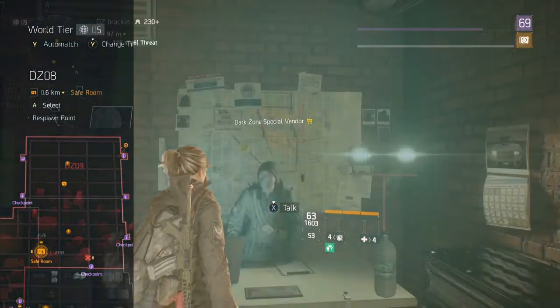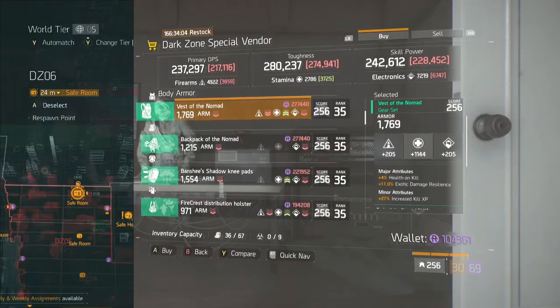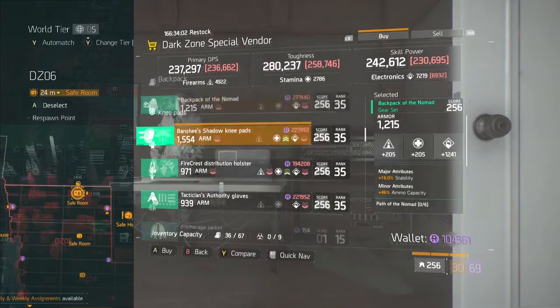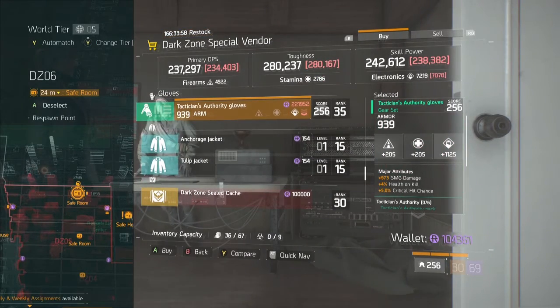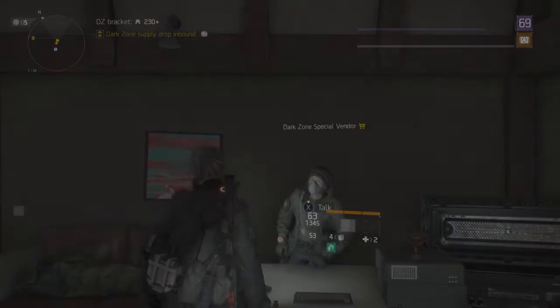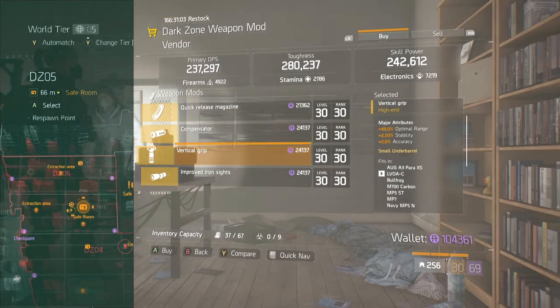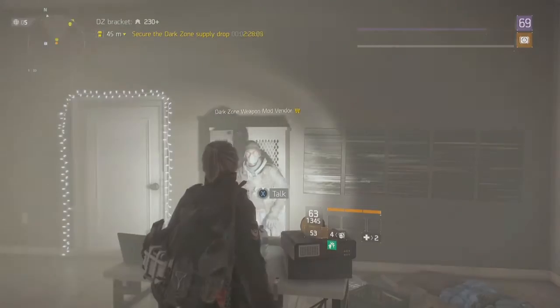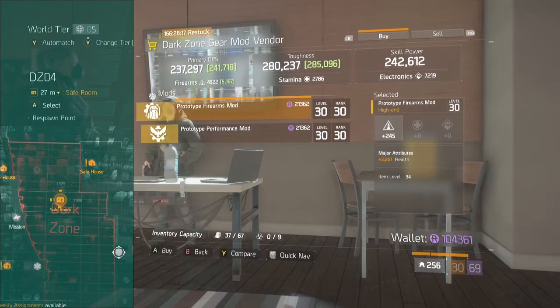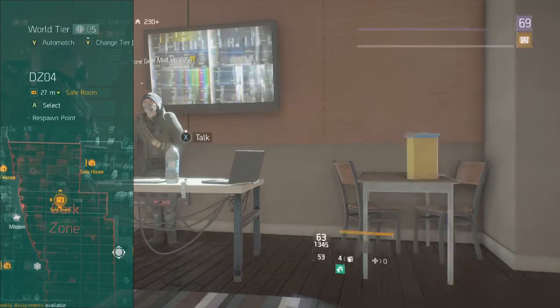Down at DZ6, light armor on all three items, decent Firecrest armor — the rest of the holster sucks. Crappy quick release, crappy compensator, crappy grip. Decent iron sights — 13.5 stability is not bad. There's a firearms and health mod right here in DZ4: 245 and 3200 — not bad.